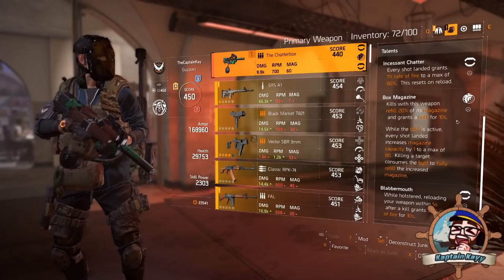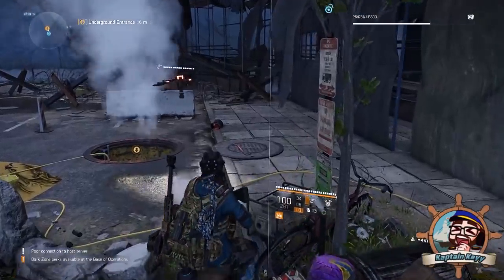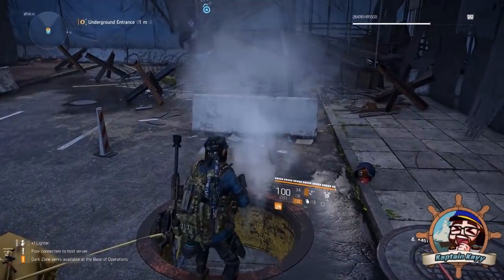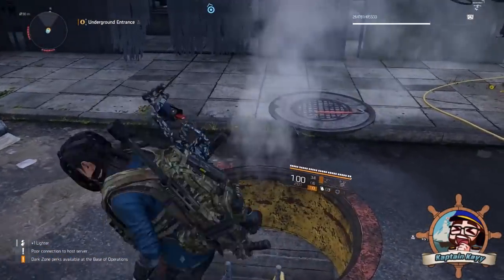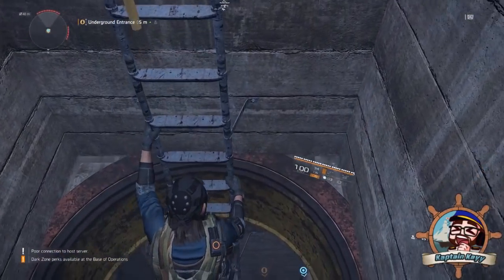So let's talk about how you can get the Chatterbox. Three easy steps to get the Chatterbox SMG. Step one: get Hyena keys. You're going to need them to open up the caches so you can get the SMG parts.